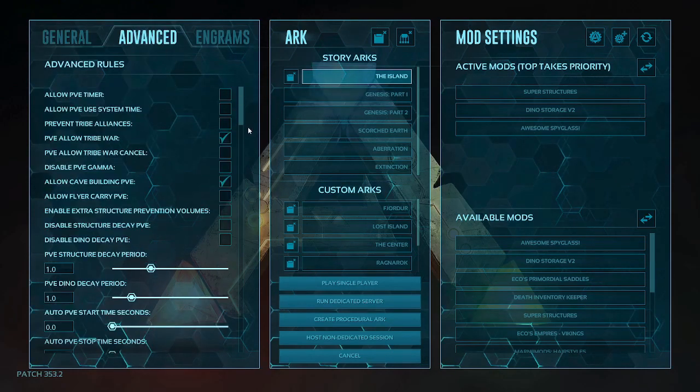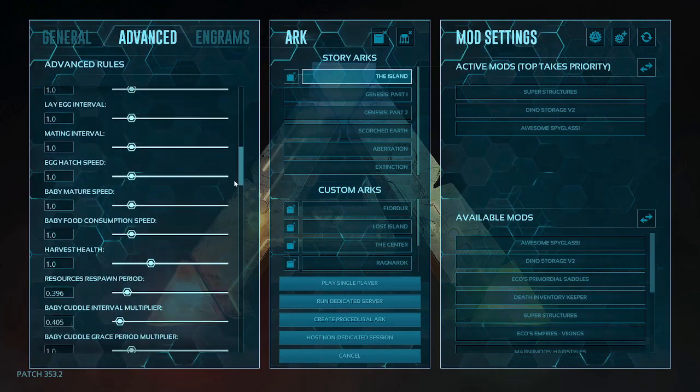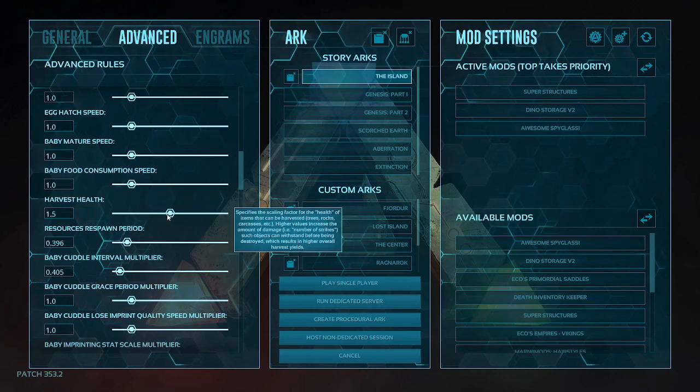Then go to the advanced tab, scroll down, and find the harvest health. The higher the harvest health, the more swings it takes, so you get more stuff from it. We're going to change that to 1.5 as well, then get back in the game and I'll show you how it works.